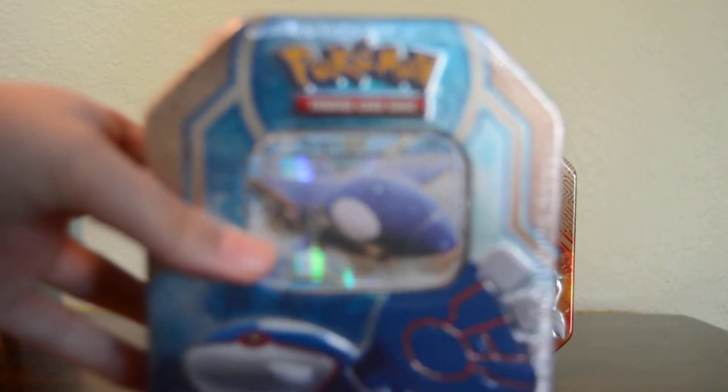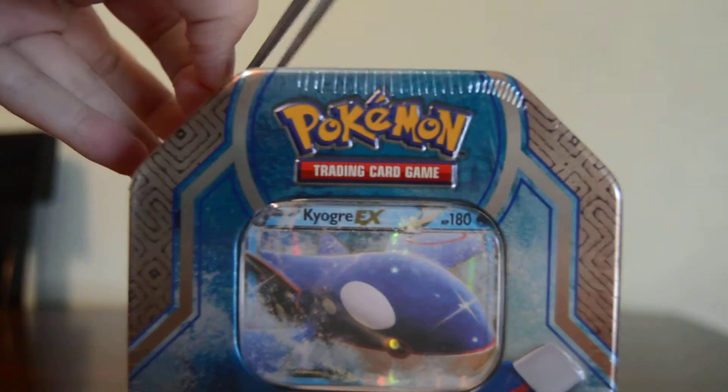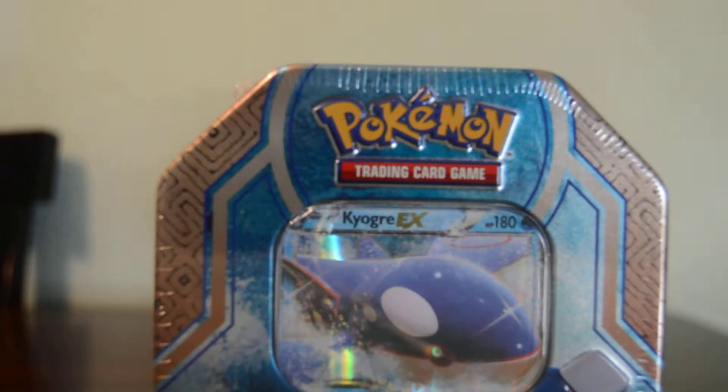The tin looks the same as the Groudon one, except that Kyogre's right here and it has a different promo card. These tins also have an online deck code featuring the Groudon or Kyogre EX card. As we know from opening the Groudon tin, these tins have four packs: two Primal Clash, one Phantom Forces, and one Furious Fists.